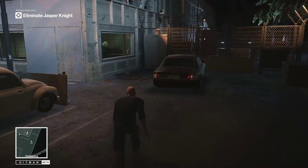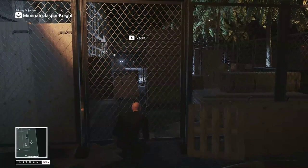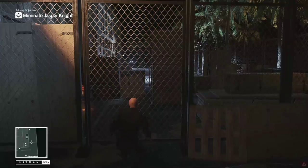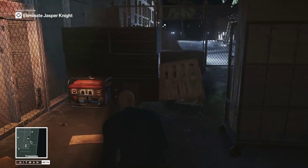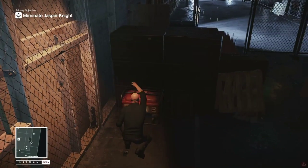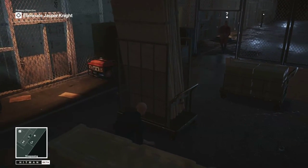Once we get across the second fence, I'm going to knock out the power generator right here in front of us, which will turn off the lights — the flood lights right in front of us — and it will lure that guard closest to us to come check it out. So this guy is going to come over here and check this out.